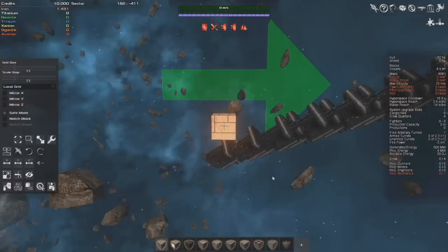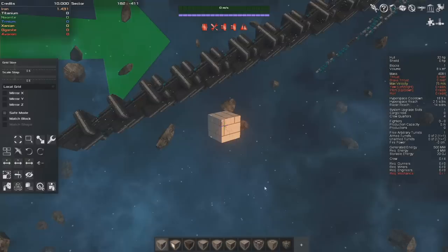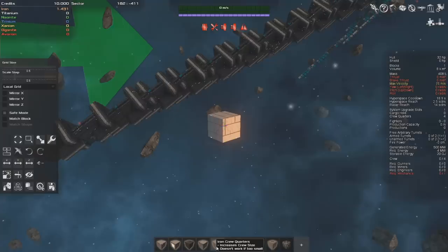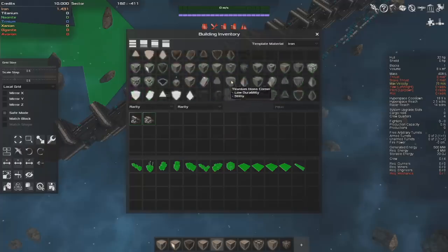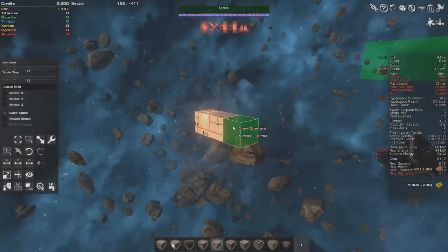The first thing we need is crew quarters. We're going to need a crew to man this ship and we're going to aim for about 30 crew quarters to make our ship nice and expandable right from the get go. You'll see this big green arrow is pointing towards the front. I'm going to add some iron crew quarters. You can also hold space to bring up a big menu temporarily or you can press the plus down here to bring it up more permanently to get access to more blocks. You can use W, A, S and D to change the dimensions of the block. W will scale it up as a whole, A, S and D will scale the different sides of it. The impact that most blocks have in this game is based upon their volume.